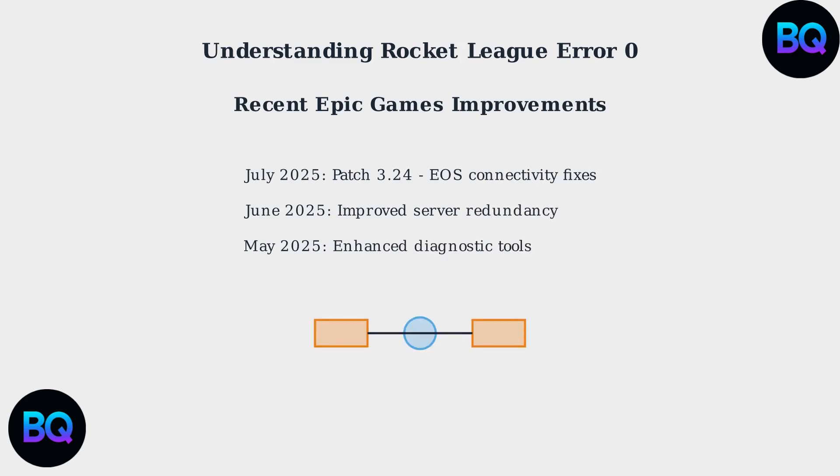Epic Games has been actively addressing Error 0 throughout 2025. In July, they released Patch 3.24 with specific EOS connectivity fixes. June brought improved server redundancy to reduce error occurrences, and May introduced enhanced diagnostic tools to help players troubleshoot connection issues.